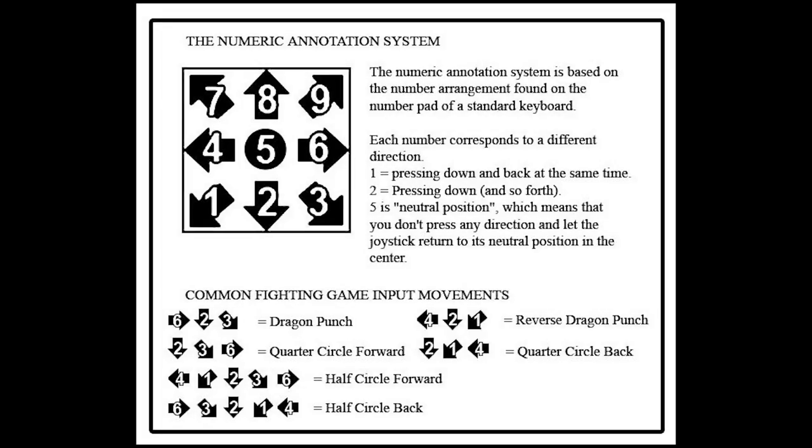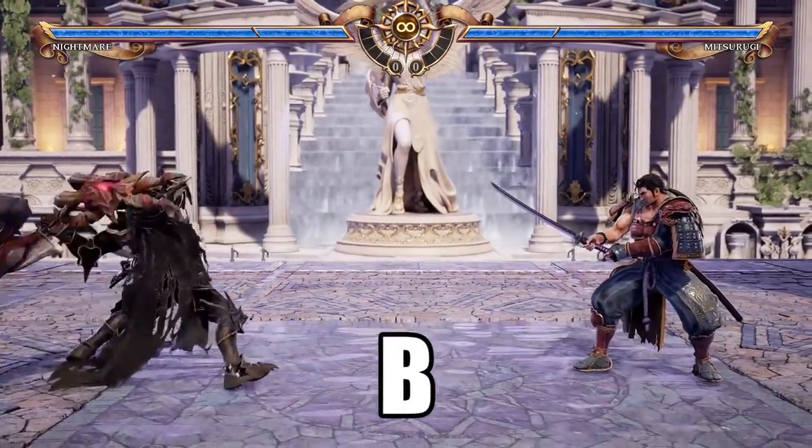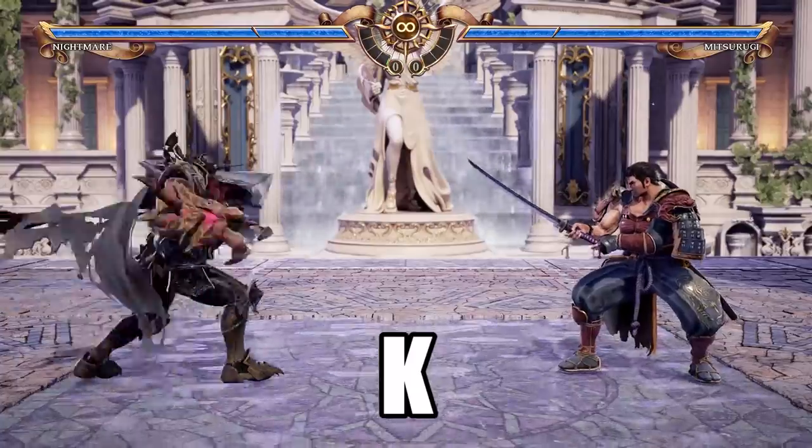And why is that? It's simple, really. The number refers to the directional movement of the attack. As you can see from the picture on screen, 6 refers to the forward movement, using as a reference the keyboard's number pad. The letter — in this case B — refers to the attack type and, consequently, the button you have to press. So let's go over the letters for the various actions: Horizontal attacks are A, Vertical attacks are B, Kicks are K, and Guard is G.